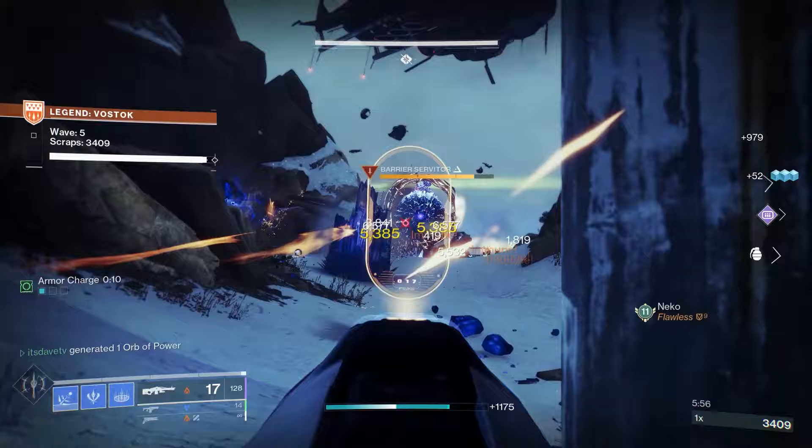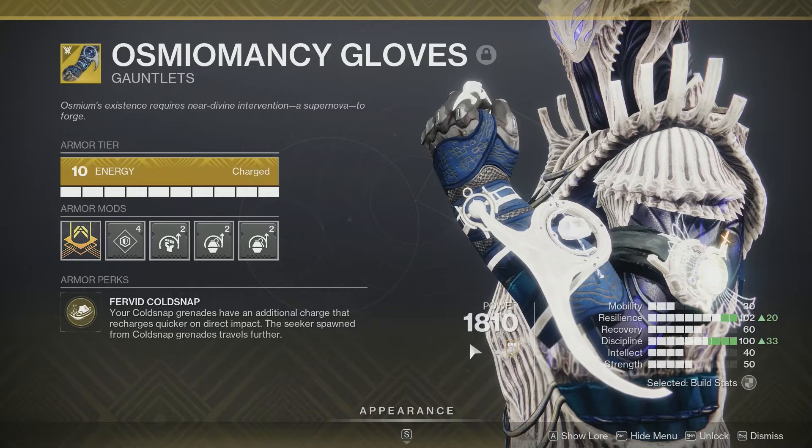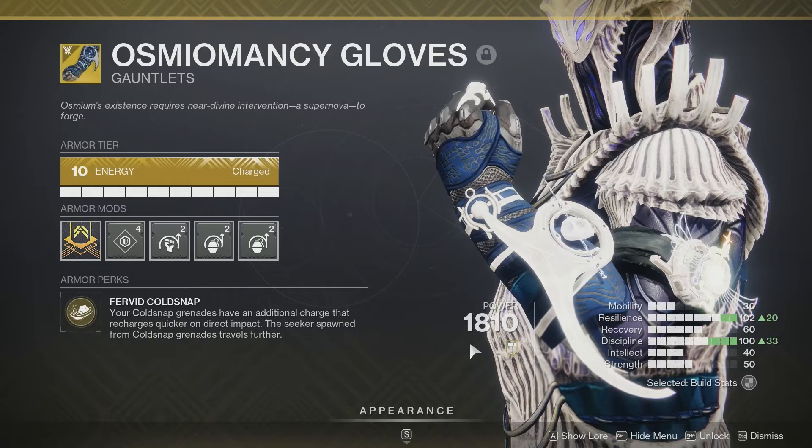I'm going to give you two setups for this build: one that strictly focuses on the Cold Snap Grenade, and one that focuses on the Aspect, which is the Bleak Watcher. But first, we're going to talk about the Exotic, which is going to be the Osmio Mansi Gloves. With the perk Fervor Cold Snap, your Cold Snap Grenades have an additional charge that recharges quicker on direct impact, and the Seeker spawned from Cold Snap Grenades travels farther.